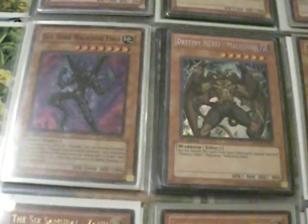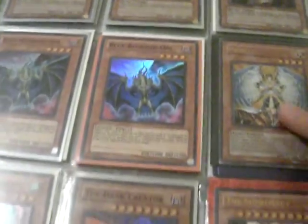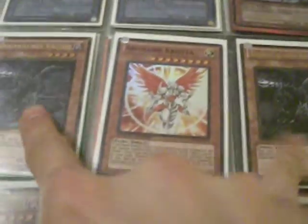Ultra Gadgetron Dragons. It's a secret Destiny Hero Malicious — sorry for any glare you guys see. That's two Ultra Six Samurai Zanjis. It's an Ultra Honest. It's an Ulti Demise, Super Demise. It's an Ultra Infernity Guardian. Gold Doomcaliber Knights. Two Super Christias. Low Eyes Cosmo Queen. Super Battle Fader. Super Dark Lord Desires.